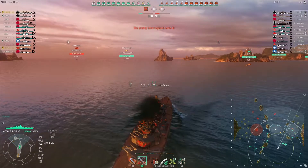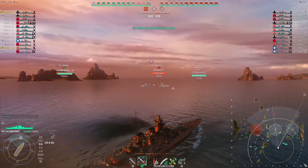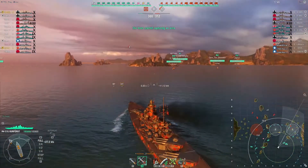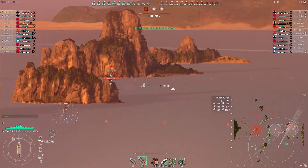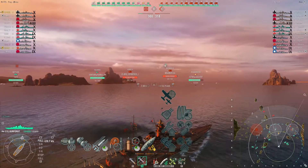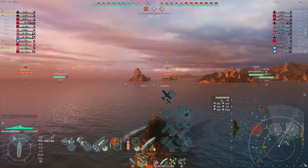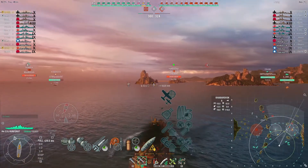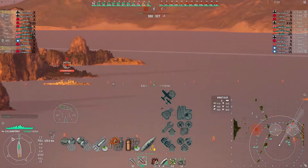I run all premium consumables — you can see them in the middle bottom of your screen. In terms of captain perks, I run catapult fighter, then expert marksman to turn the guns faster, then superintendent, then manual fire control for secondary armament, advanced firing training, basics of survivability, and I've just got enough for adrenaline rush.